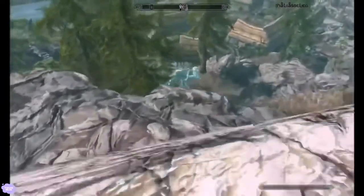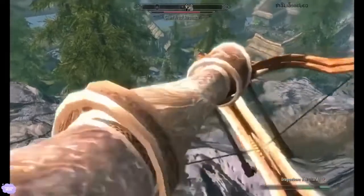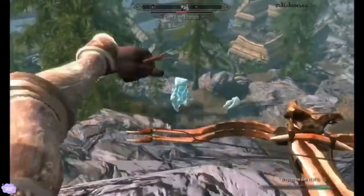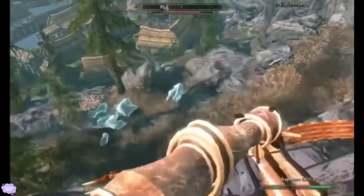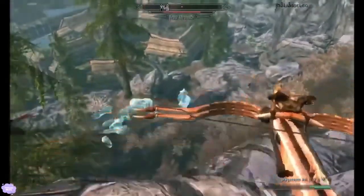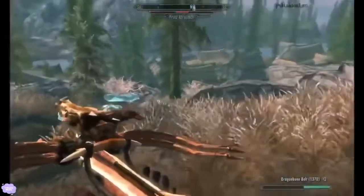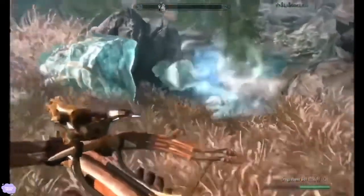That one's Bleakwind Basin. I looked this up — hang on, gotta sort these guys out. That's a giant. It's crazy because that one looks like the baby. Don't go running off into Riverwood. There we go.